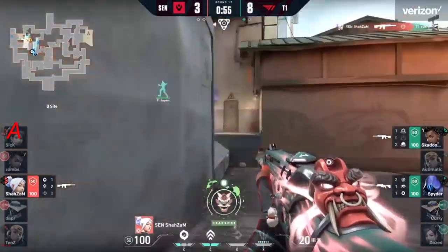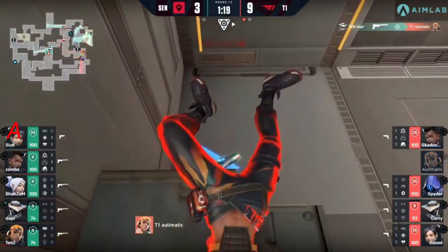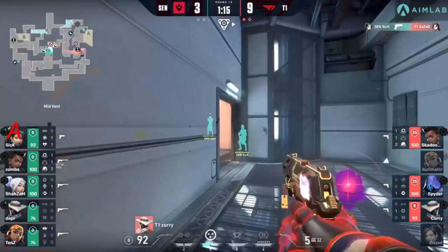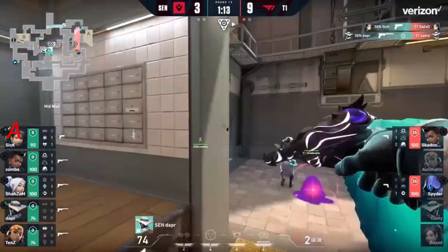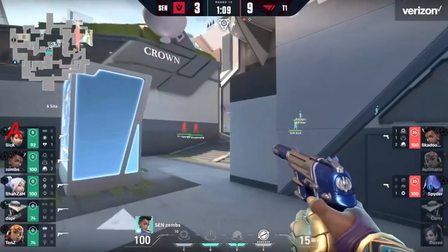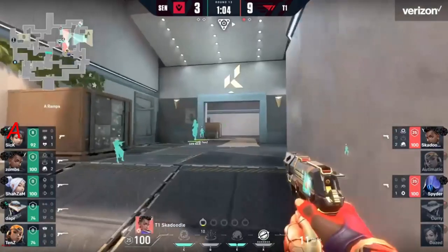Maybe a bit of a misstep — finds the first, but does not expect being pushed all the way back to mid. Automatic trying to follow up but taken down. Solo challenge came through, then daze trying to use the wall to boost up — this is in pieces for T1. I get trying to test the setup initially at A, but it was a bit over-extensive and it leads to a 5v2 situation in favor of Sentinels.